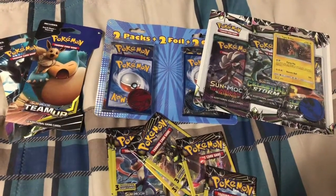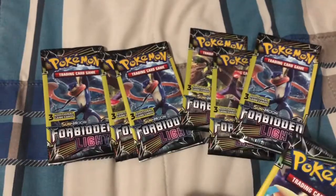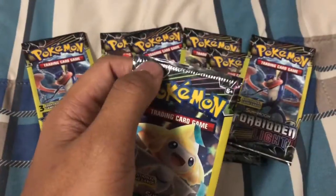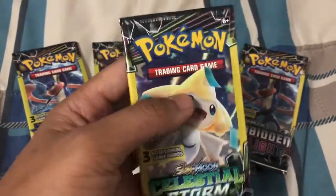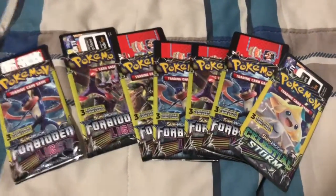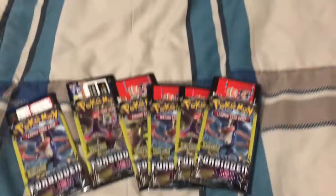First we're going to unpack this Dollar Tree booster pack. I think we only have Celestial Storm — everything else is Forbidden Light, and this one is the only Celestial Storm I bought. Let's go unpack this first. I'm cutting the top carefully because it's very thin and there's no protection on it. Okay, I'm done cutting the top edge. Let's see what we get in the first pack — Celestial Storm! I love this set.